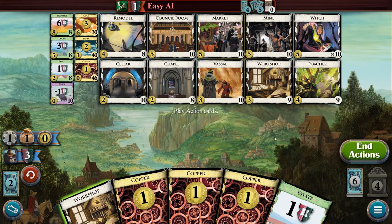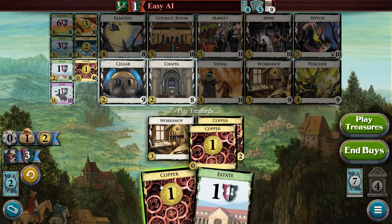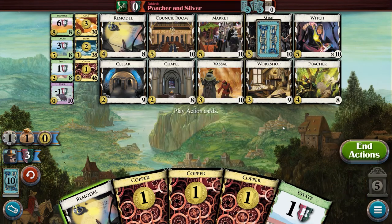The cleanup phase is mostly automated and happens quickly. Any remaining cards in your hand are discarded and you draw five new cards from your deck. Aside from played and leftover cards, bought cards also go directly to your discard pile. Once your deck runs out, your discard pile will be shuffled to become your new deck. Any remaining resources, actions, and buys also go away during this phase, meaning each turn you start fresh with one action, one buy, and zero resources.